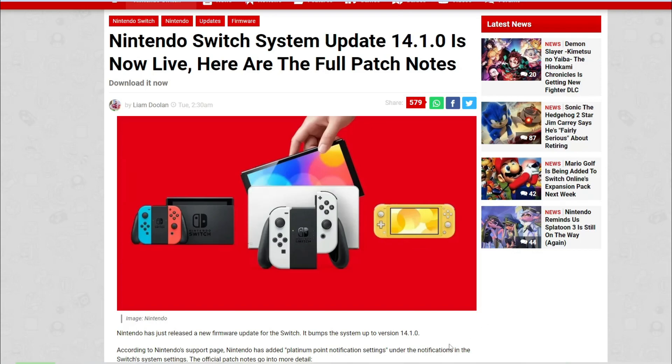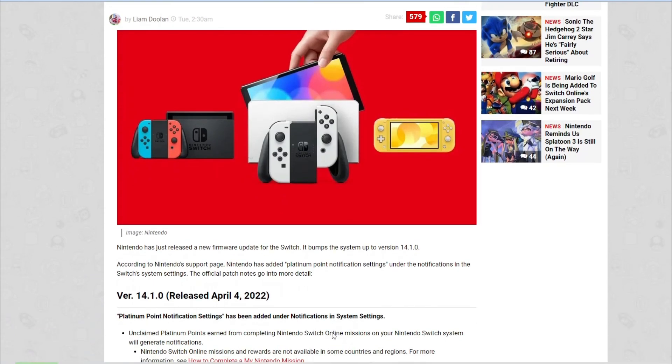14.0 was considered a big update and brought one or two things including some Bluetooth audio stuff, but nothing you're going to miss if you don't want to update just yet. Sometimes new games come out that require the highest firmware version, but this update doesn't seem to be one of those. I'll scroll down and go to the release notes.